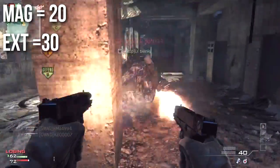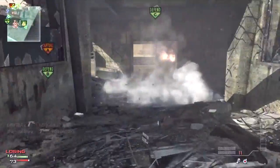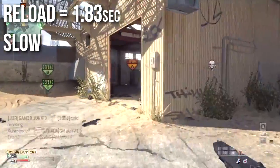The G18 has a very low magazine size at 20 rounds, or 30 rounds with extended mags. This weapon is tied with the FMG9 for slowest reloads in the machine pistol category at 1.83 seconds.